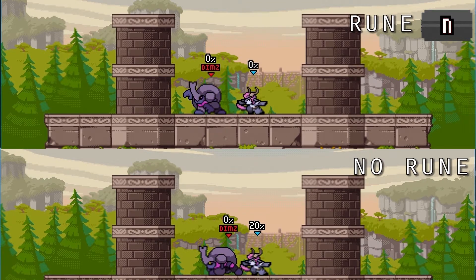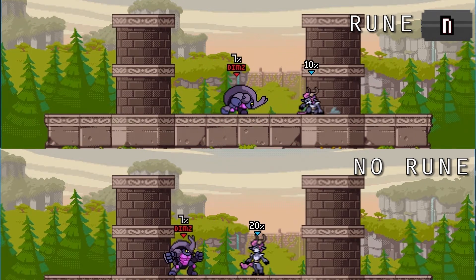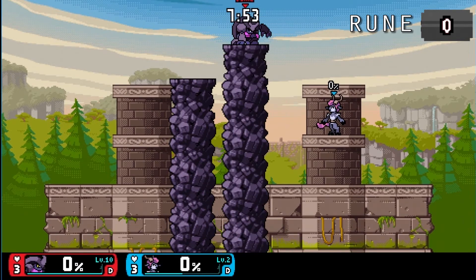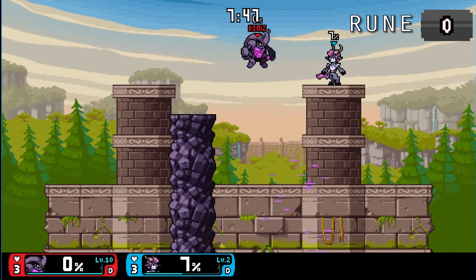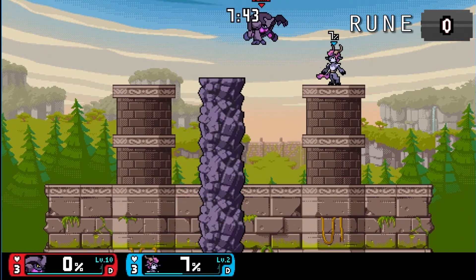Rune N: you can't go wrong with having super armor on your strong attacks if you love to strong attack around and you don't want to get knocked out for it. And Rune O: being able to make three pillars before landing is a must-have for Krag. It costs three spaces, but it is a must-have, especially for Krag's role, which is coming up.